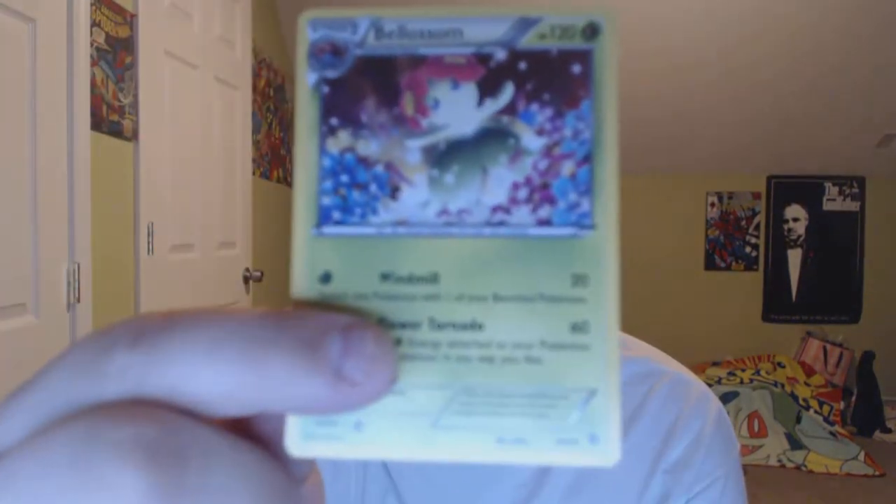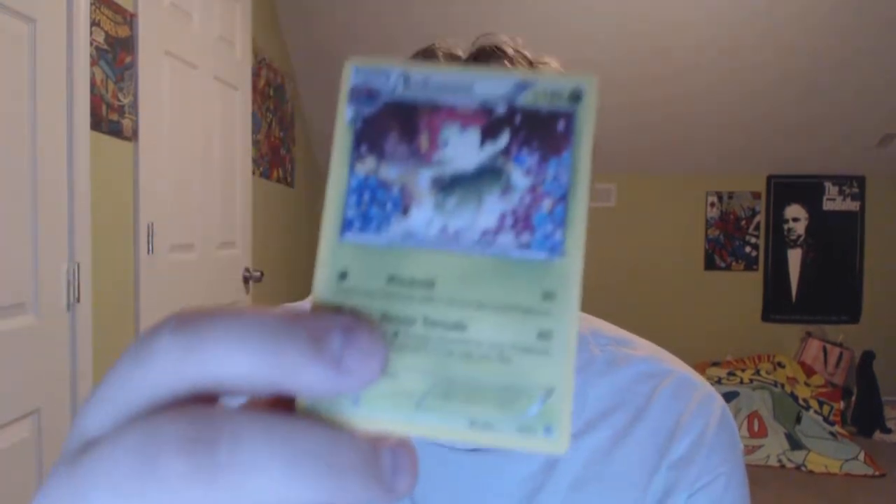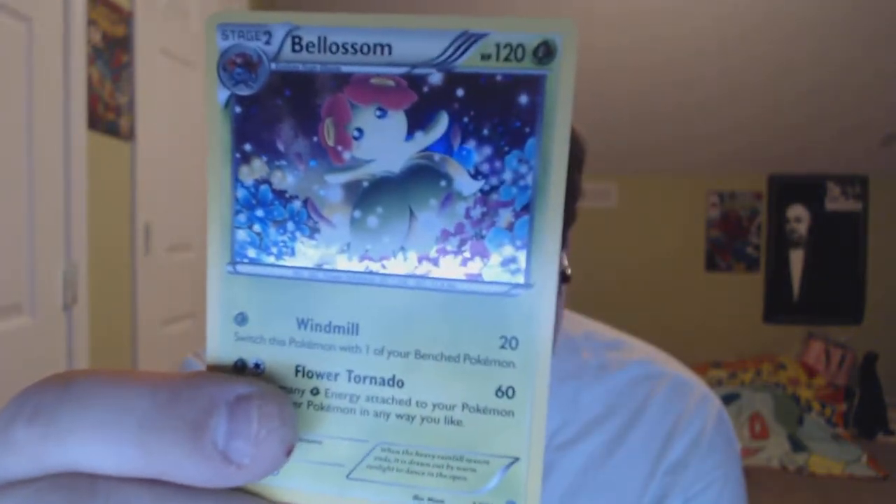We get the code card — this is the Legacy Evolution Pin Collection code, so there's that if anybody's interested. Let's get all the good stuff out here first. We get one, two, three, four, five booster packs, and several cards. There are five or six cards — they're not promo cards, I think they're actually from other sets. We have a Bellossom holo — really good-looking card.